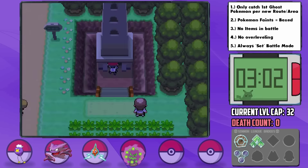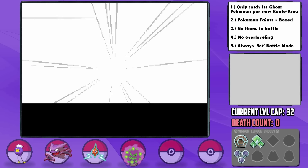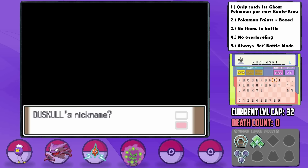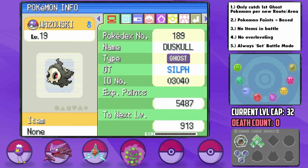Immediately following this, we can get access to our fifth encounter in the Lost Tower, pretty much right beside the Hallowed Tower. In here, there are wild Duskull with a 20% rate. We catch one successfully and nickname it Wazowski — the name will make a bit more sense once it evolves. It has a Hardy nature, which is neutral. I love me some neutral natures.